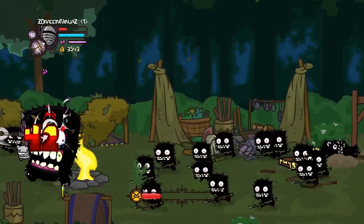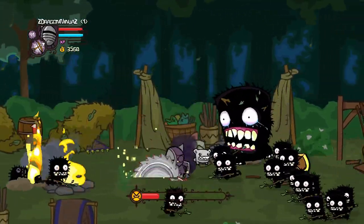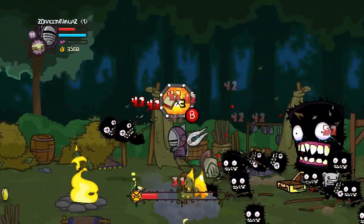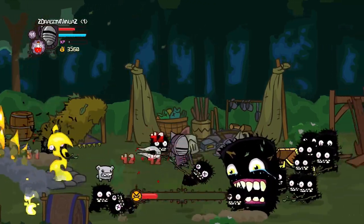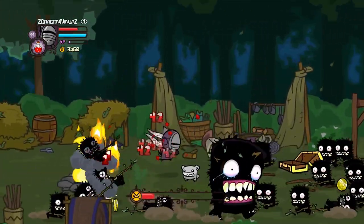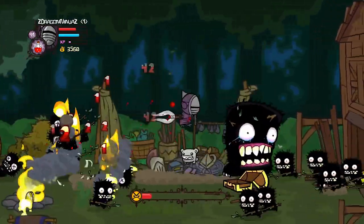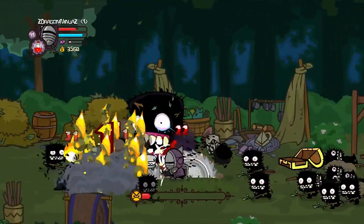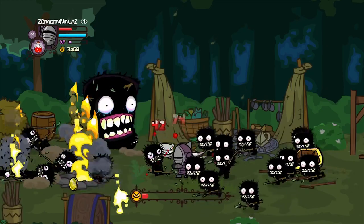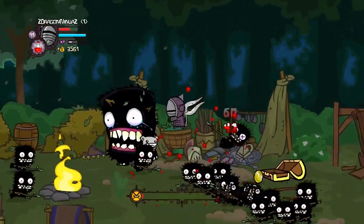Once the troll mother takes too much damage, she will start to run around — you'll need to chase her. Just keep following her. Watch out for the trolls at the bottom, so keep jumping. If you get the chance, unload your magic on her. Most bosses on Insane take a while even with the right magic or bombs, so be patient. Even when she has low HP, the trolls on the floor can kill you fast.